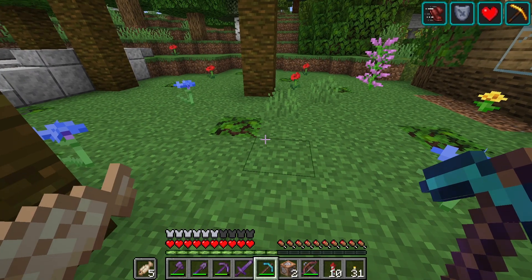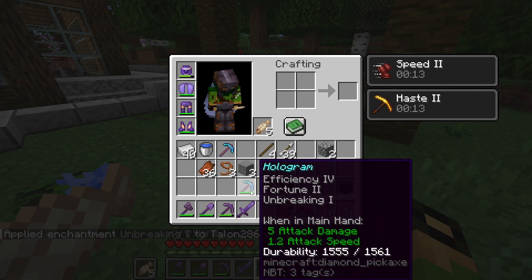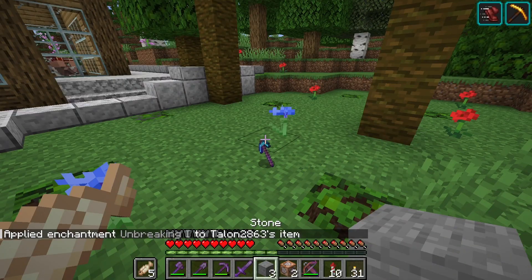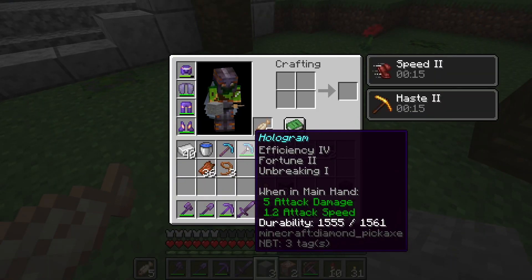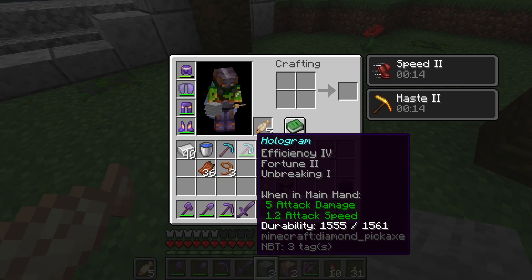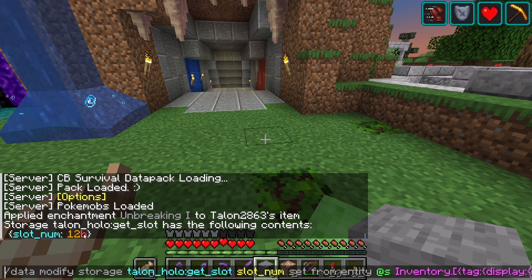So the data pack has been reloaded. We're going to give it Unbreaking 1 again and throw it away. Then when we pick it up, hopefully I don't lose Unbreaking on my other stuff. This didn't lose Unbreaking — nothing lost Unbreaking. That's probably because of the B suffix. I think I can fix that.